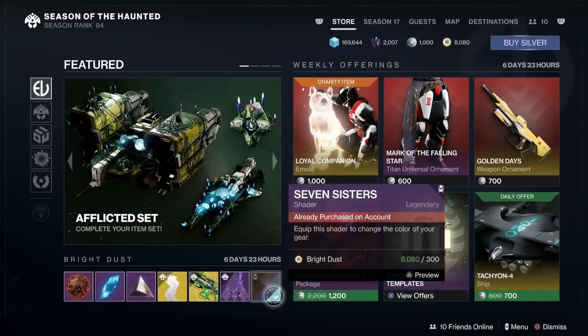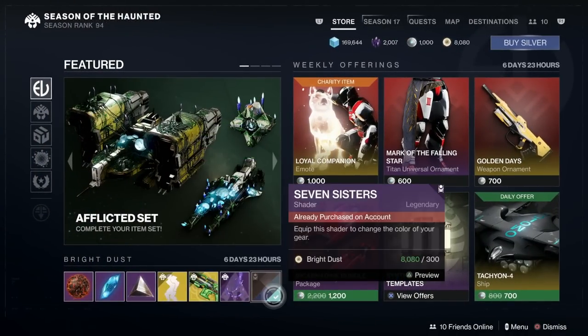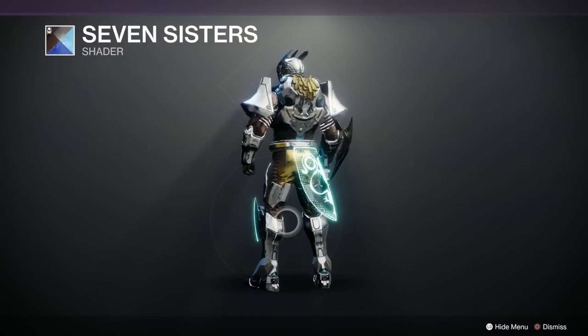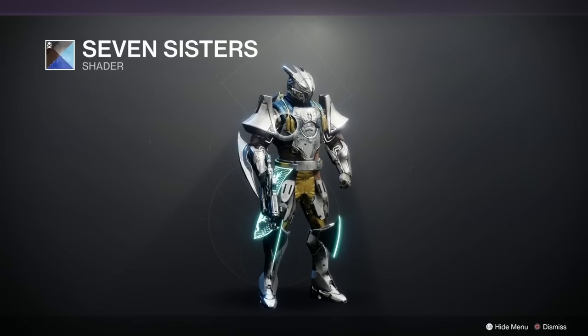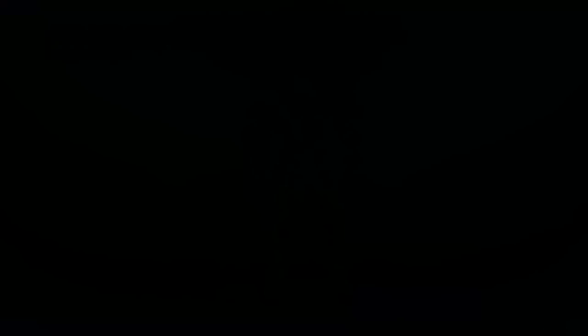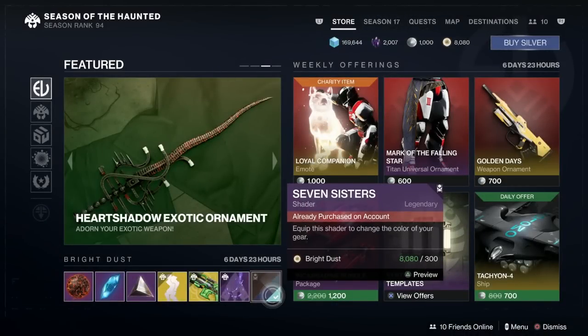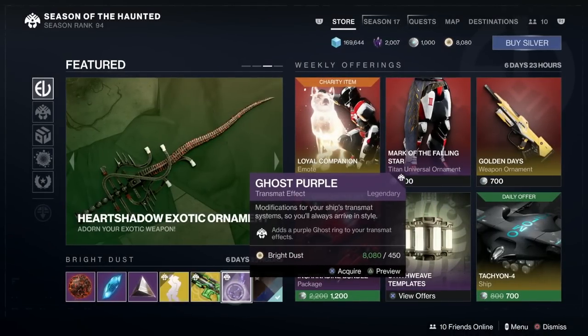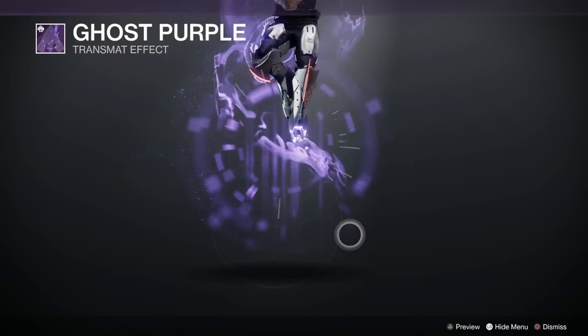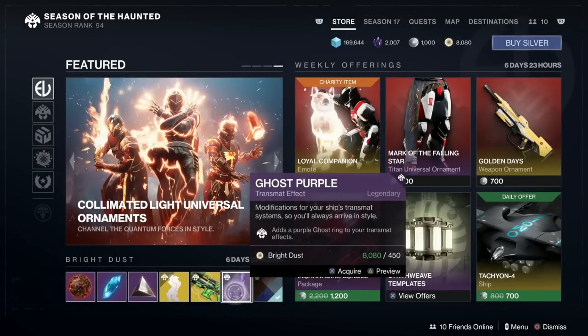Let's have a look at what we've got for bright dust. First of all we've got the Seven Sisters shaders — now you can't really see much on here but it's got animated elements to it which are absolutely fantastic. You really should pick that up, it goes so well on weapons and things. Then there's a ghost purple transmat effect — let's have a look. It's not as exciting as I thought it was going to be; it'd be good if it was a Pac-Man ghost all purple coming in, but never mind.